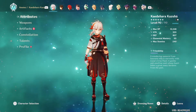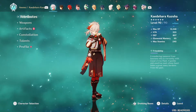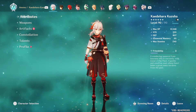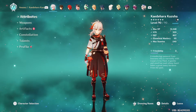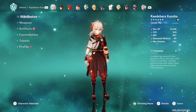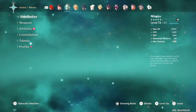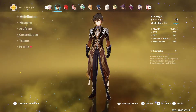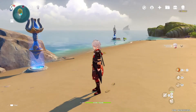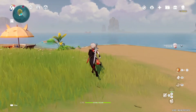I just wish Genshin had more for endgame players to do instead of waiting for the next big update — they need to fill the dead space. I'm F2P 99% of the time and had saved up all my primogems from the Eula banner after losing the 50/50. I was planning to pull for Ayaka as a strong main DPS, but when Kazuha came out I loved his playstyle, smoothness, aesthetic, and character, so I changed plans.